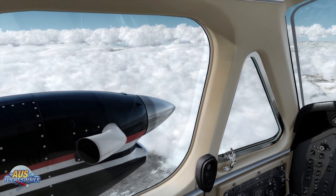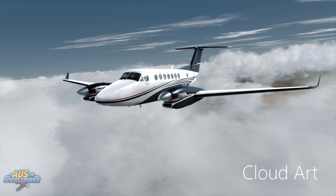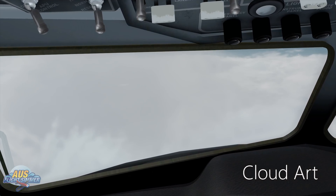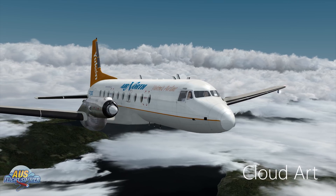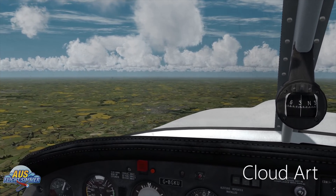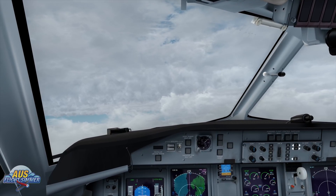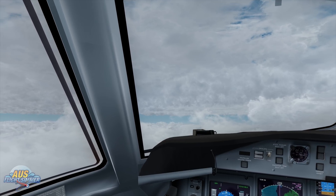Nine times out of ten on a day of flying, you're not going to have clear blue skies — you're always going to run into different types of clouds. Because it's such an important part of the sim, I'm including my recommendation for cloud texture add-ons. My recommendation goes to the team at HiFi with ASCA, or Active Sky Cloud Art. Active Sky Cloud Art is basically a graphic replacement and enhancement of everything above the horizon, such as cirrus clouds, cumulus clouds, stratus clouds, thunderstorms, sky colours and lighting. They have also added brand new 3D cloud structures which replace or enhance nearly every aspect of cloud scenes within the simulator. Cloud Art comes with a price tag of $29.45 US.